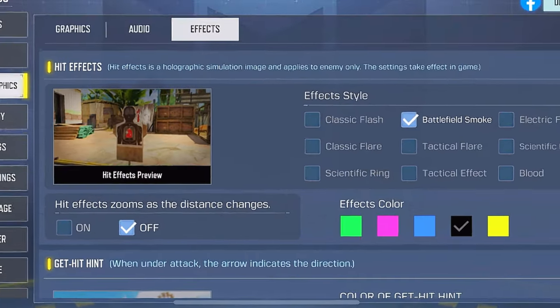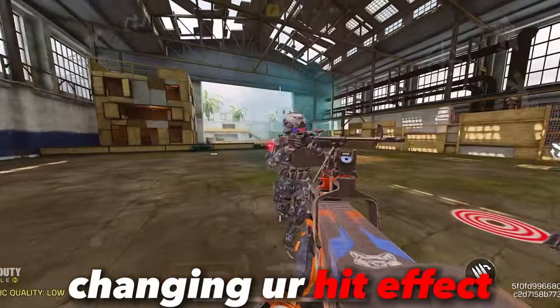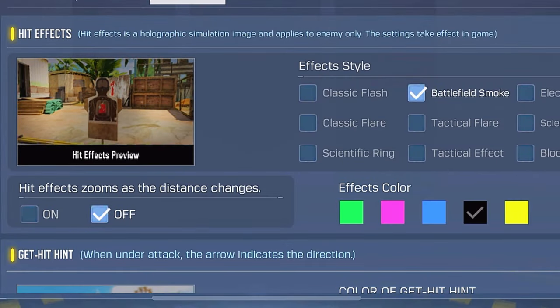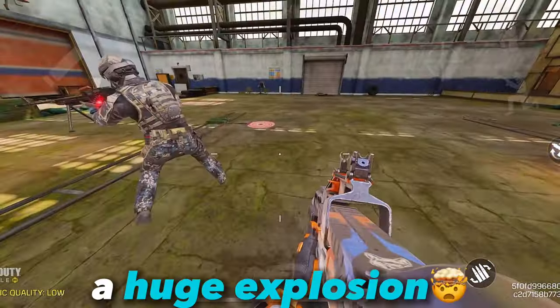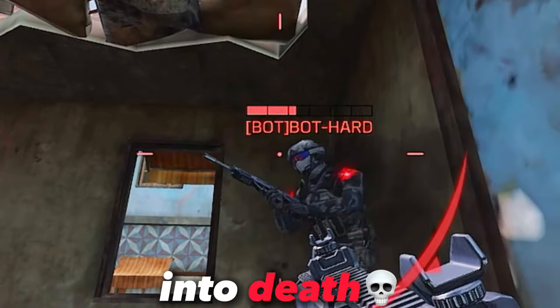Next up would be changing your hit effect to a dark color. Changing your hit effect to a dark color helps you not get distracted, especially when your target enemy is very close to you. You should also change your effect style to tactical effect, so hitting your enemy doesn't give off a huge explosion effect that would cover up their entire body, such as the classic flash effect, which would result in death.